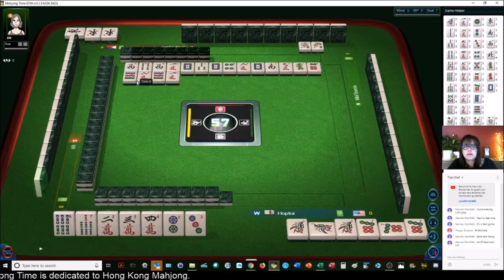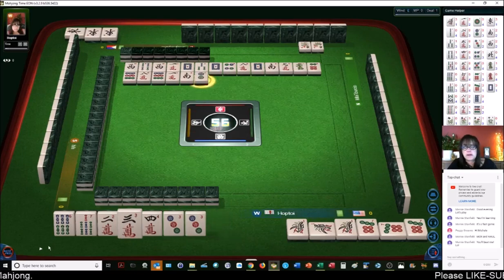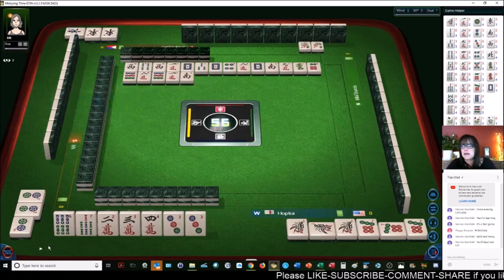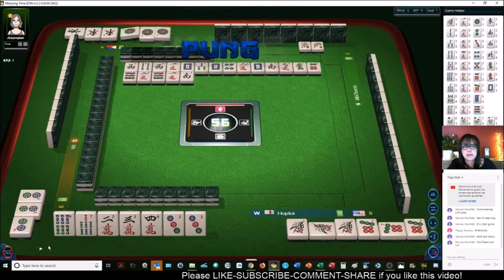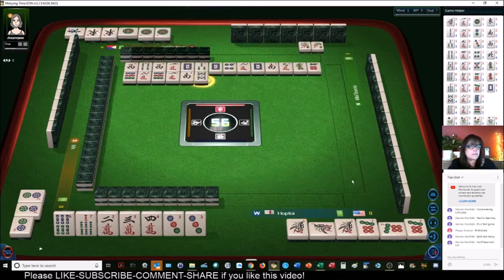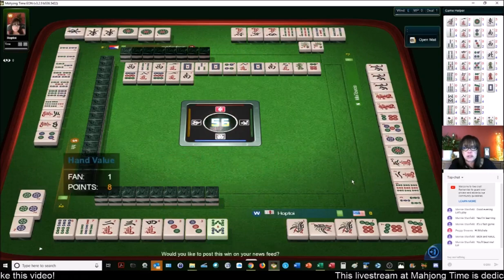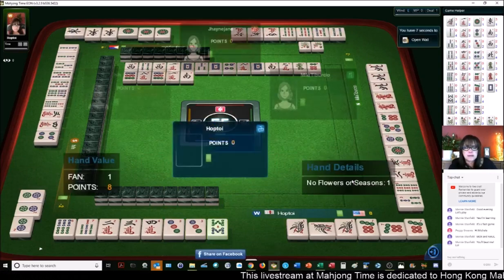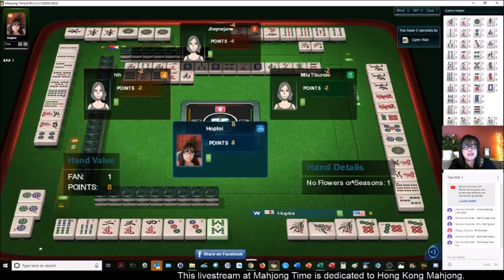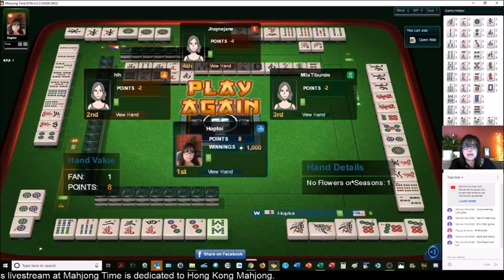We've had four discards. There's our pair — we are ready to win on a five bam or an eight bam. The greatest teacher, failure is — Yoda. It's okay to lose because you can learn from it. Try not to get discouraged, I know it's easier said than done. Okay, we won! That was a quick mahjong. So the game is over — I hope that gave you an idea of what it's like to play Hong Kong Mahjong.